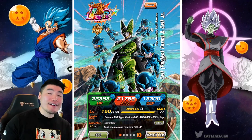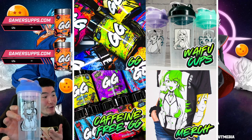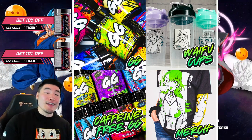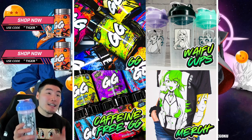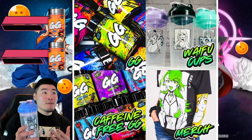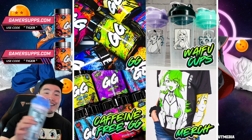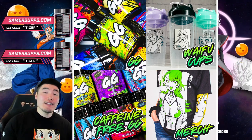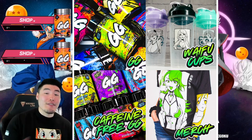A quick reminder to go check out Gamersupps in my description down below for waifu shakers like this one, as well as their shirts, supplements, and all that good stuff. Unfortunately, this specific waifu shaker has been sold out for quite some time now, but they're coming out with some very exciting new drops in the near future, so definitely keep an eye out for that. And as always, you can use my discount code TIGER for 10% off everything.